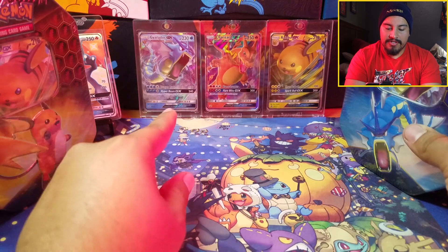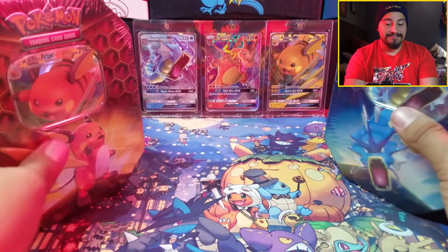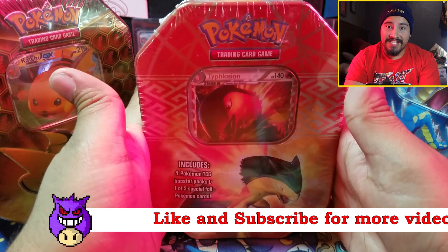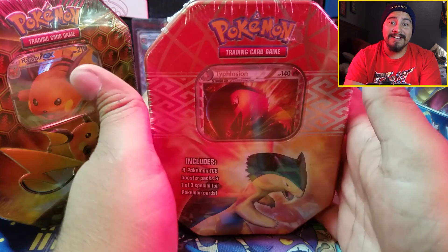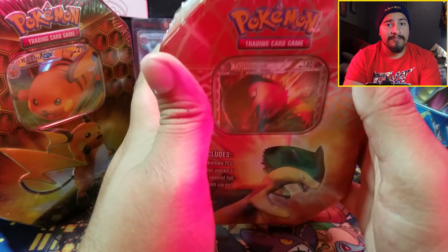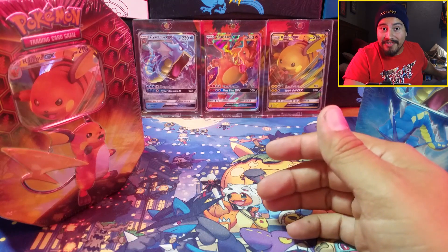We also have the Gyarados, Raichu, and Charizard in the back. When I hit 100 subscribers we're going to be opening up a special tin from way back — a prime Typhlosion tin. Make sure to share the video because it'll help out a lot, and subscribe if you're new. I open up three to four times a week — every Monday, Wednesday, and Friday, and sometimes Sundays.